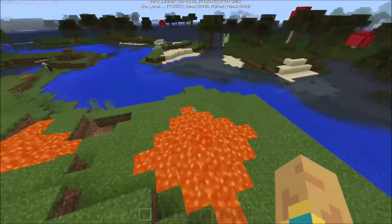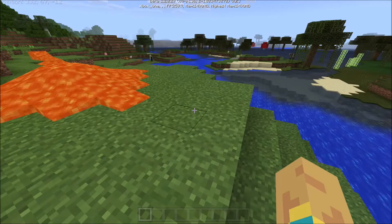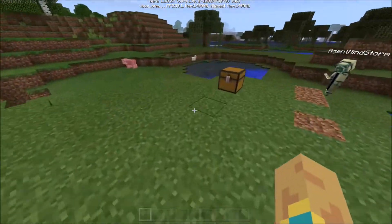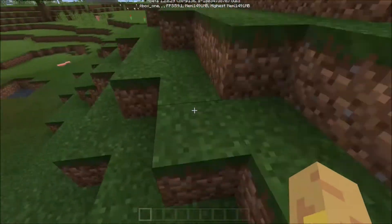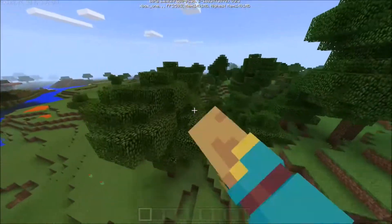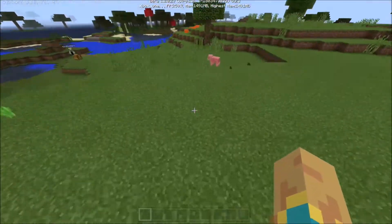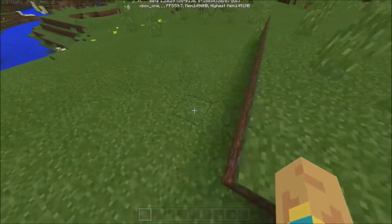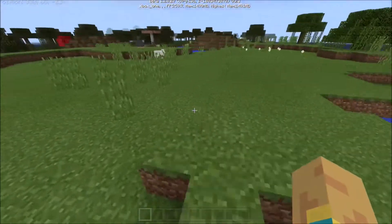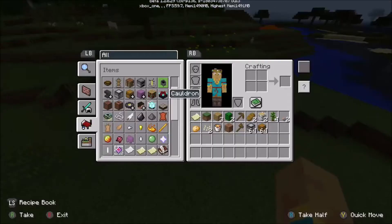The lava looks how lava is supposed to look, and it looks great. The inventory looks right. This is a combination of two resource packs: one called Mixed UI Pack made by Cryzart EX, and the other is the PCG UI Pack, made by a bunch of different people. I'll have them both linked in the description, and I'll be doing a tutorial on how to do this later in the video, but first let me go over most of the things it changes.